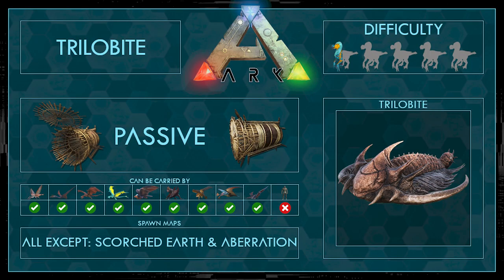First of all, the taming stats: it's a passive tame and you have to tame it with a fish basket. It can be carried by every creature except the human. It spawns on all maps except Scorched Earth and Aberration, and the difficulty is half out of five points.